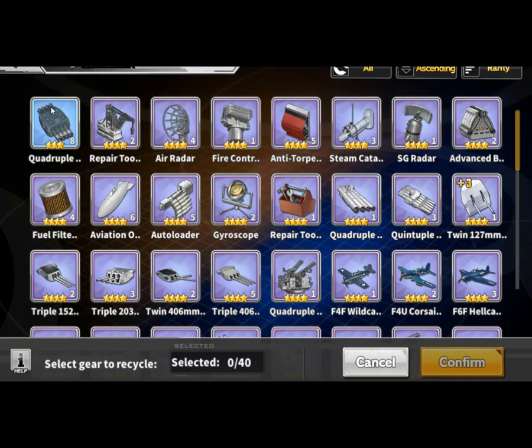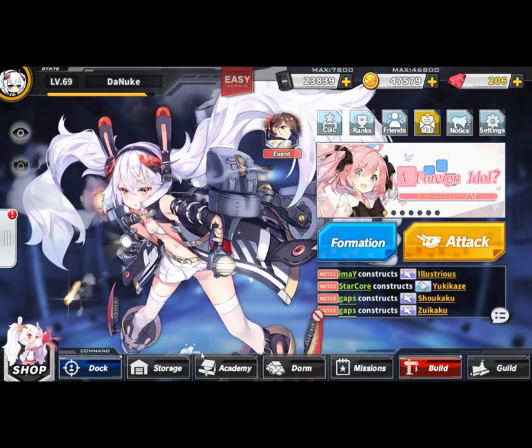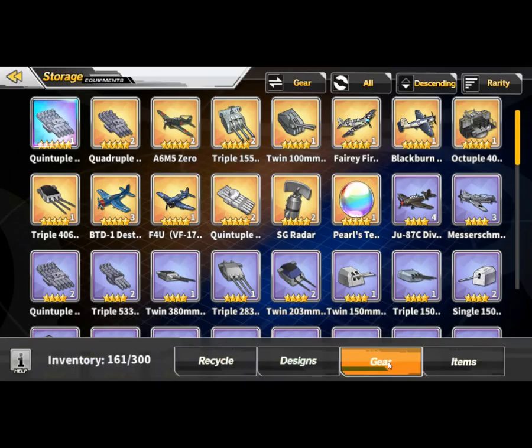So that's it for part 2 on storage gear and recycling. For part 3 we'll be taking a look at designs for episode 4.